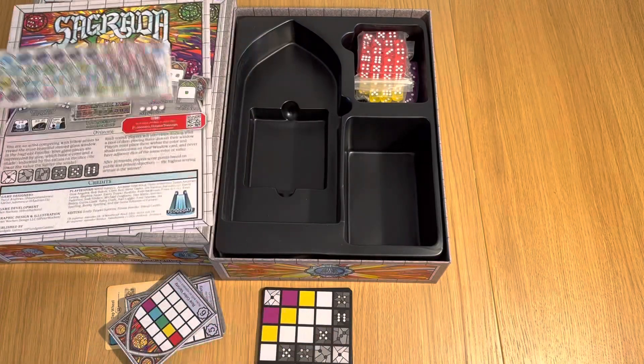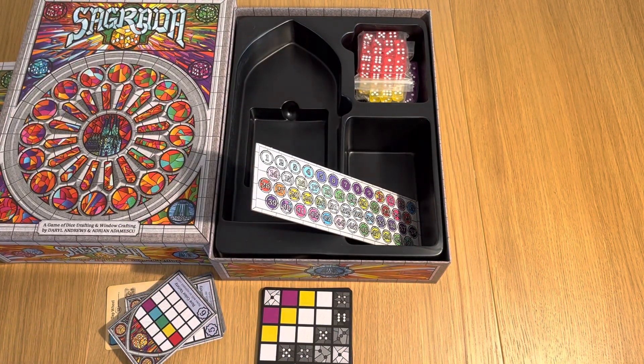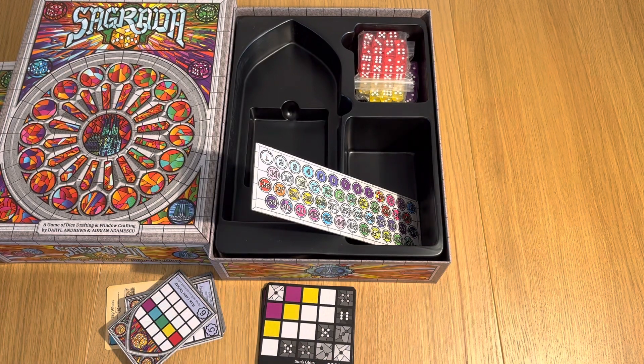So what's the end of the game? To get the highest score. Here's the overview: you are an artist competing with fellow artists to create the most beautiful stained glass windows in the Sagrada Familia. Your glass pieces are represented by dice, which have a colour and a shade indicated by the value on the die — the lower the value, the lighter the shade. Each round, players take turns drafting from a pool of dice and placing these dice on their window, within the colour and shade restrictions of the window card, and never with an adjacent die of the same colour or value.